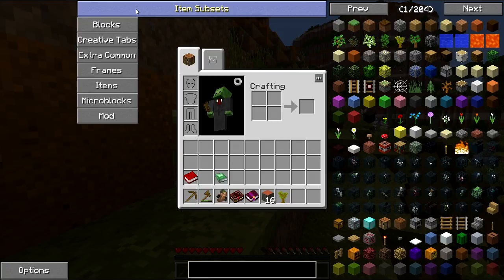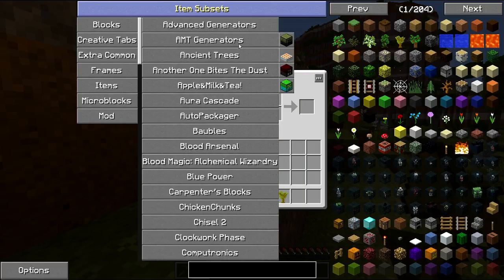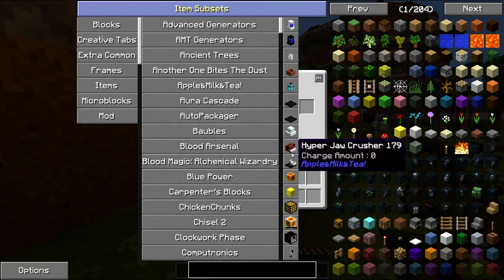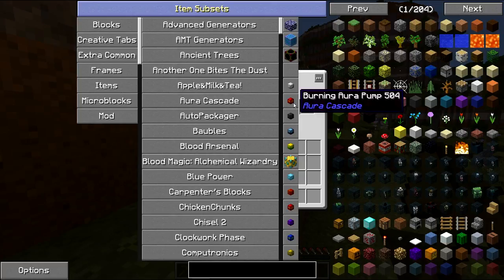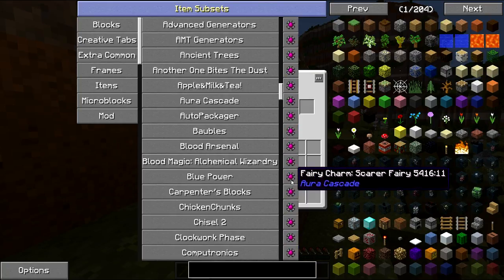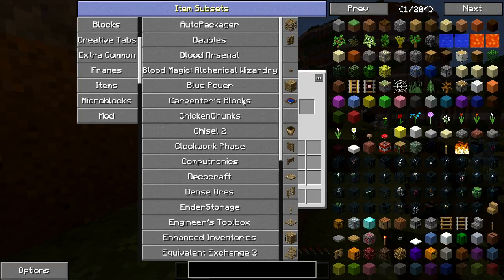Let's go ahead and take a look at some of the mods actually in here. We've got Vest Generators, AMT Generators, Ancient Trees, another one by Dust which is compatible with Mekanism, Apple Milk and Tea, Aura Cascade — I can't remember what that's an add-on for — Auto Packager which is usually in Skyblock, Bobbles, Blood Arsenal which is an add-on to Blood Magic, Blood Magic itself, Blue Power which is another version of Red Power, and Carpenter's Blocks — though I'm not sure why that's in there since it's actually a pretty popular mod. Same thing for Chisel.